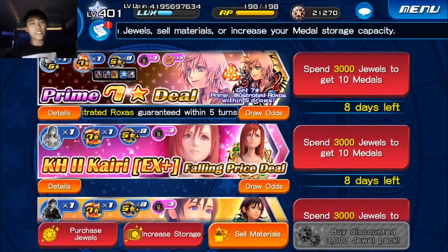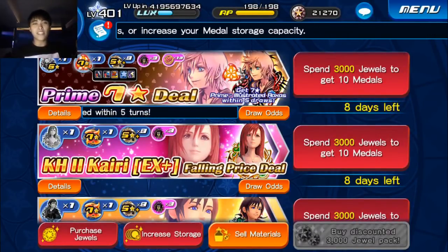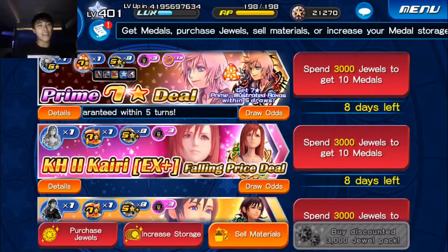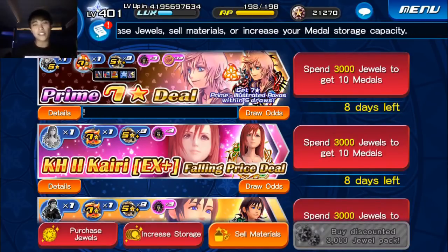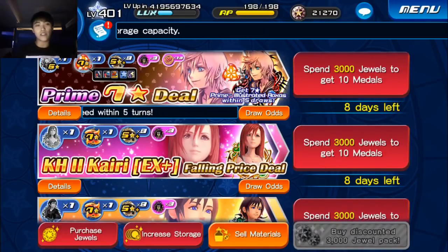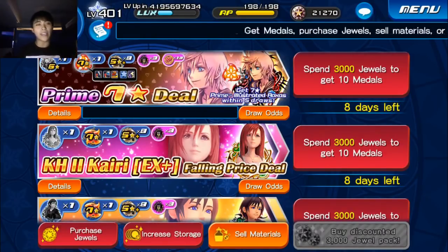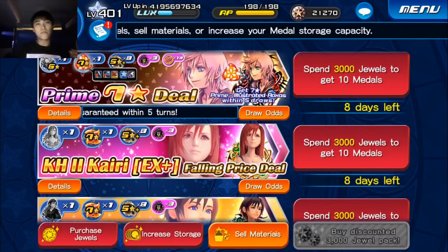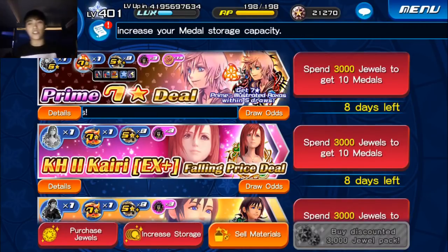Hey, what's up everybody? Nexel here. Today we are playing Kingdom Hearts Union Cross, and we're going to talk about the big elephant in the room — the thing that's been on everyone's mind recently about banners — and that is Prime Illustrated Roxas. We already have Illustrated Shion EX and Prime Illustrated Axel, so of course they're adding an Illustrated Roxas, and it just so happens to be the first Tier 5 Prime Metal they're going to release for us.